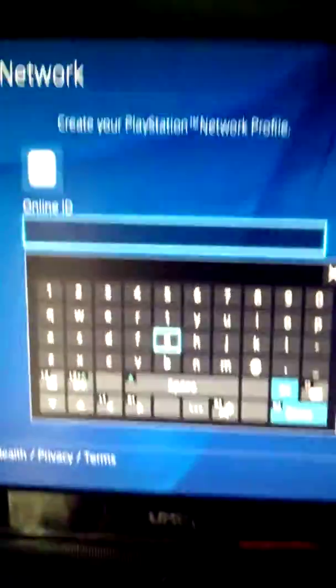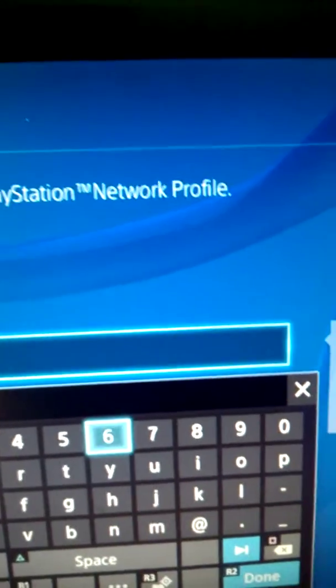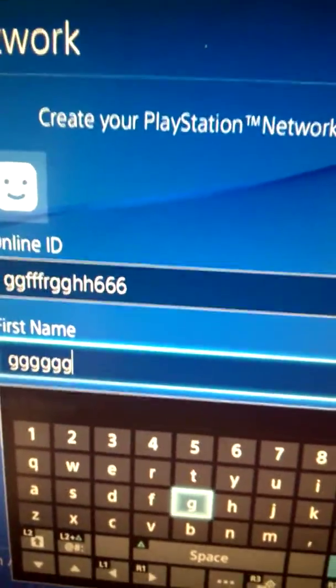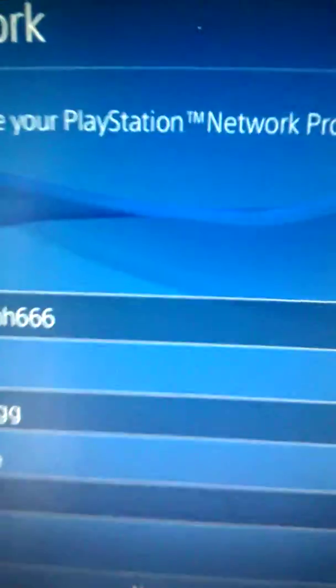Then create a password. And then what you want to do is press the Next button, then it comes up with this online ID. So what you want to do is your sign-in ID is whatever you want — just do anything. I'm just showing you guys as an example, and you want to do your first name, or not really, you can do your first name if you really want to, but then go Next.